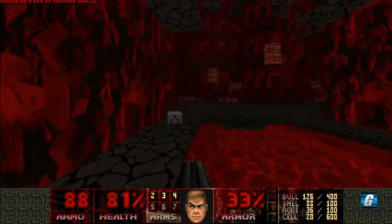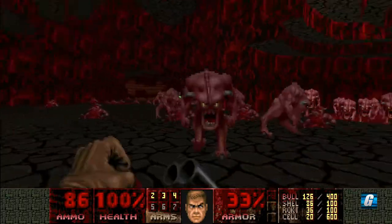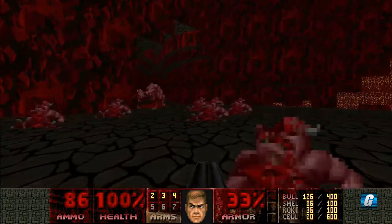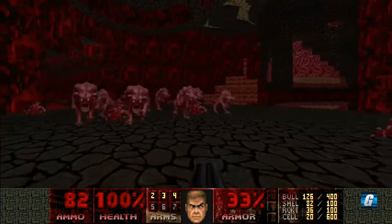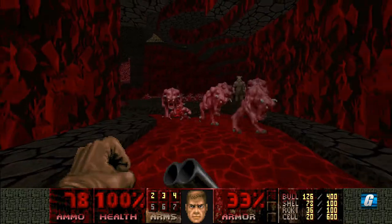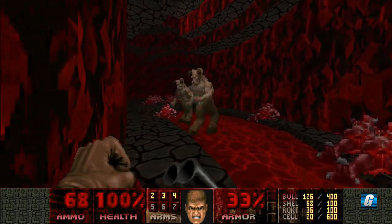Another strategy you can do is actually just fall down off that ledge right away, but I don't really want to do that yet. What I want to do is take out all these enemies and preferably have the hell knights do some of the work for me — then the pinkies will turn around and try to attack the hell knights. That'll help me, meaning I won't be using up as much ammo. It's better to have leftover ammo at the end of the level than to just be scraping by. There we go — some of the pinkies are turning around, and that's just gonna make my life easier.